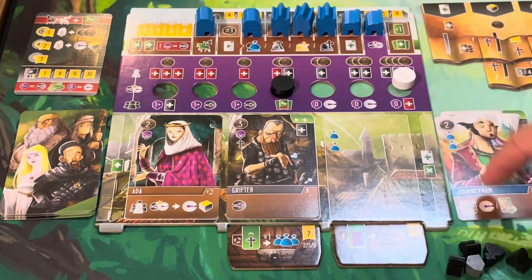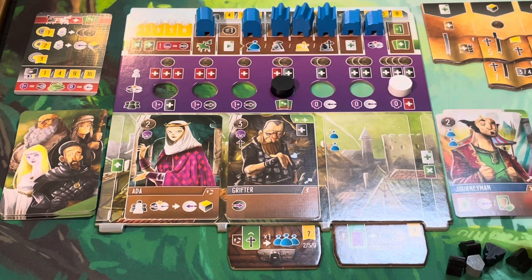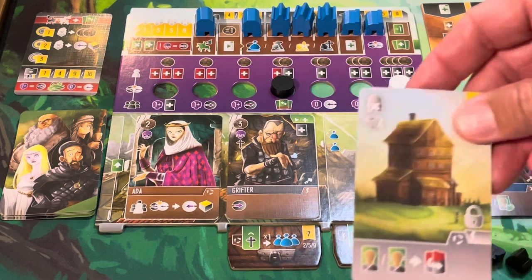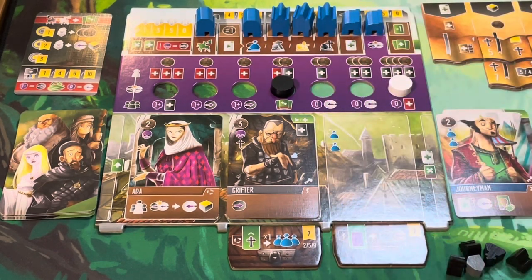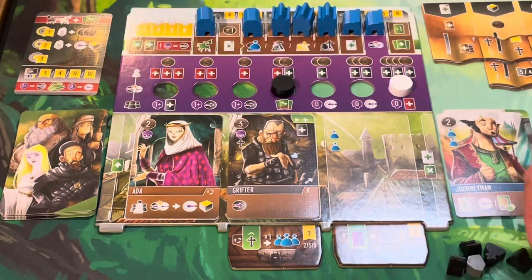For me, the Journeyman is coming off the board now. I'm going to make use of my flip ability to flip over my thing and get an inkwell.